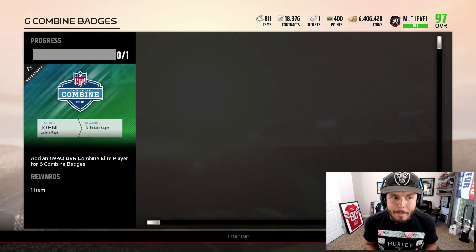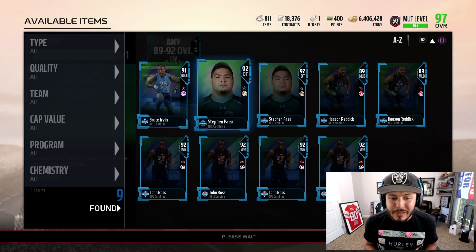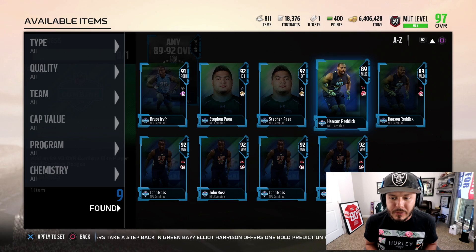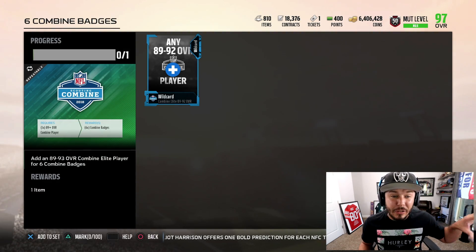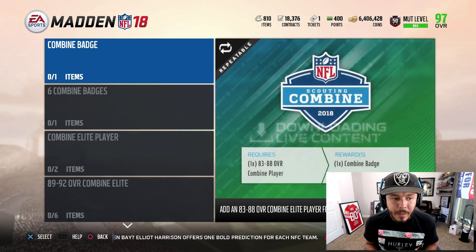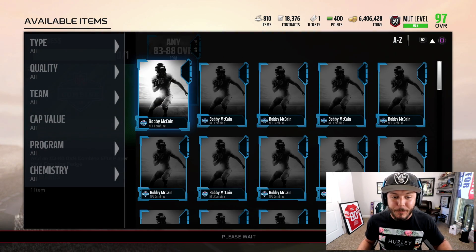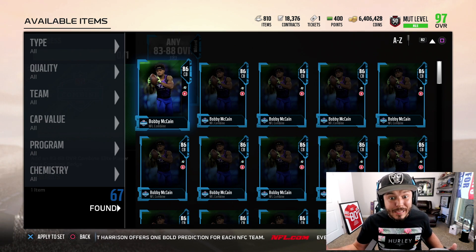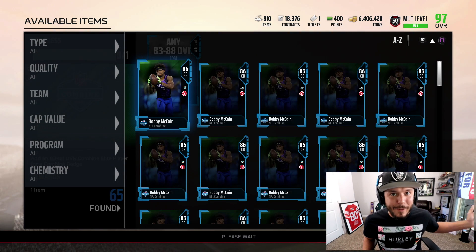Next we've got to get more badges — six combine badges, 89 to 92 overall. We've got to put those cards in to get six badges. Maybe the smarter thing is to use the lower overall cards we got. It'll just take way longer, but with 83 to 88 overalls, we've got 67 of them, so we can do two more. It'll take a while.